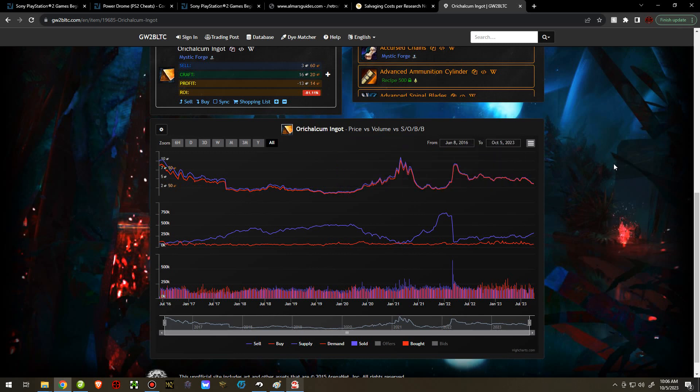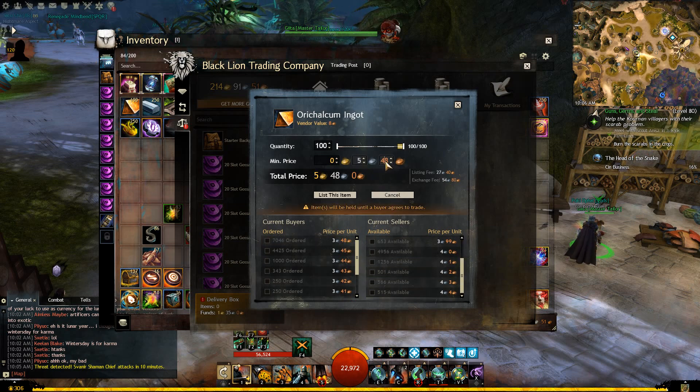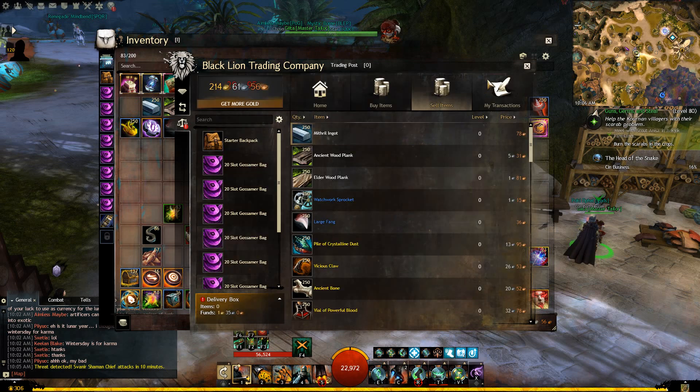The price usually peaks and then crashes, then peaks and crashes again. That's a little worrisome, but it's okay because no matter what, our items are going to sell as it's building up to the peak. So that's good information. Since I already have a bunch of Orichalcum Ingots listed, I'm just going to list all 100 at 5 silver 99 and call it a day for Orichalcum.